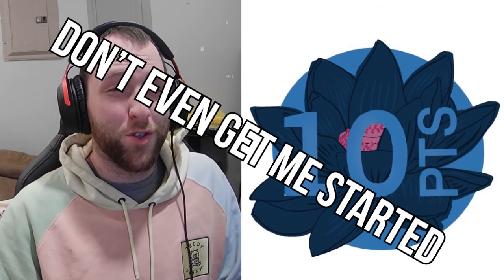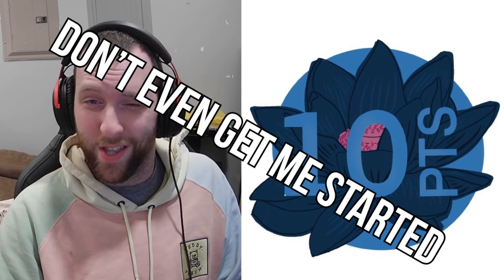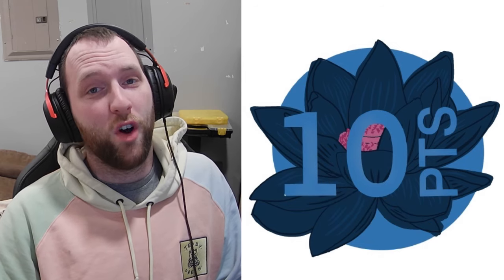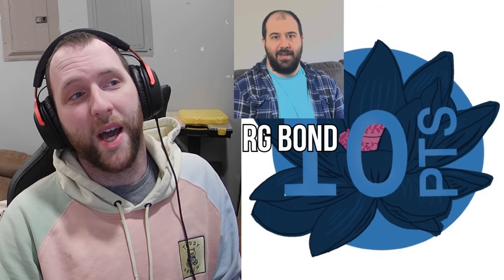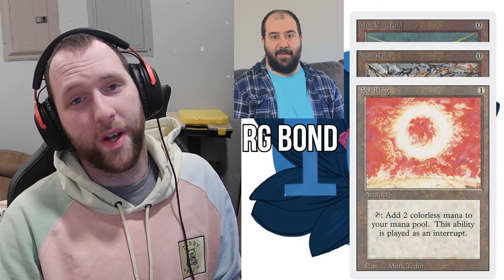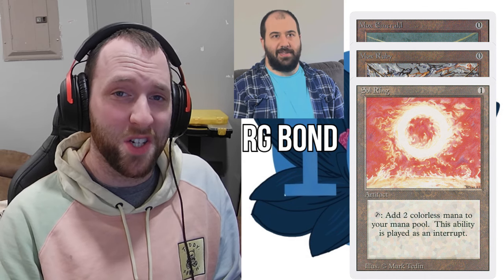Hey guys, it's Ash from the Editing Bay here. We had some issues with our recordings for the intros, so I'm going to tell you what everyone's playing and then we'll get into the gameplay. First of all, we have Chad as a returning guest. He's going to be playing Red Green Bond, as you'd expect. He has Mox, Mox, and Soaring as his points, and his deck hasn't changed all that much aside from the point spread change, so it's a little more aggressive now, but it's generally doing the same things it always has.